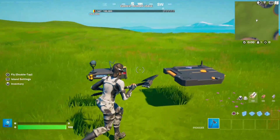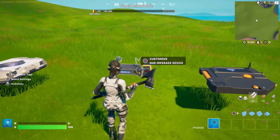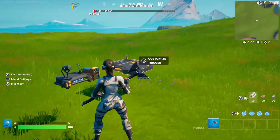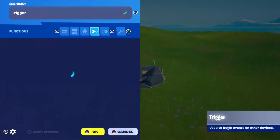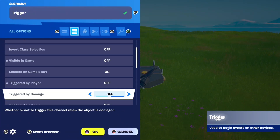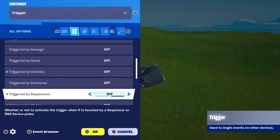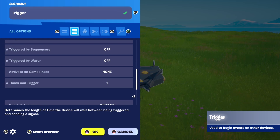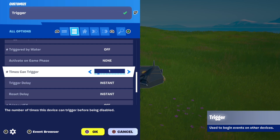Next is optional — if you want a message to show to all players when the points get awarded, place a trigger and in all options set: visible in game no, trigger by player off, trigger by vehicles off, trigger by sequences off, triggered by water off, times can trigger 1. This is very important so it doesn't keep spamming every time a single player gets killed.